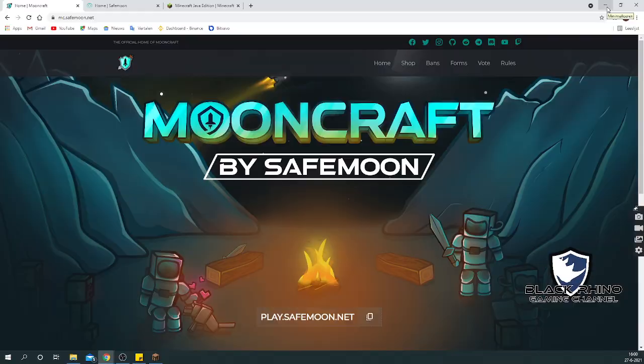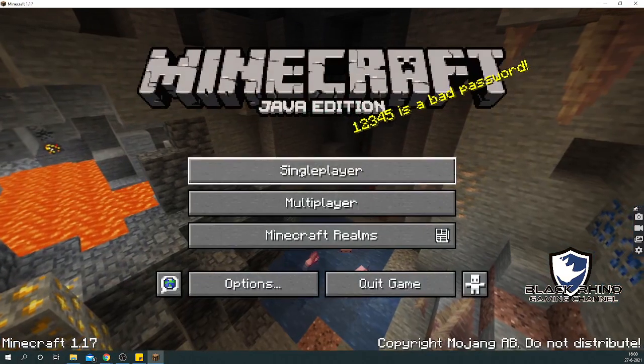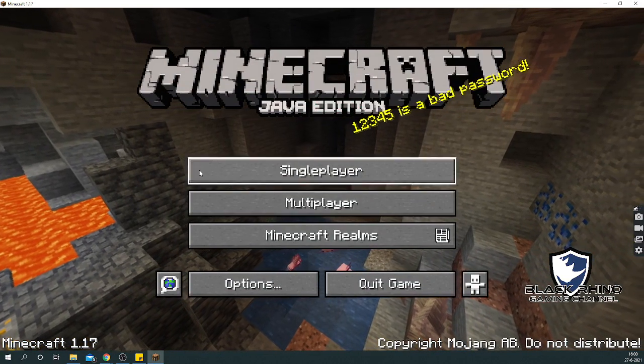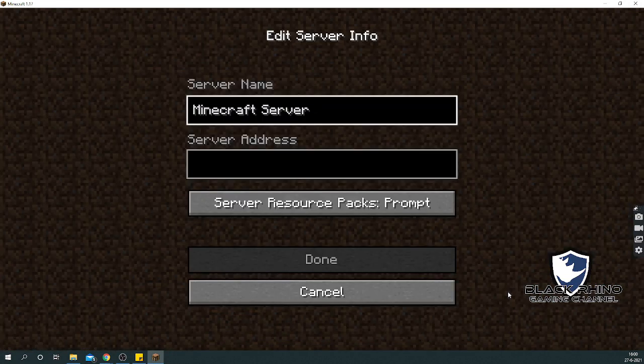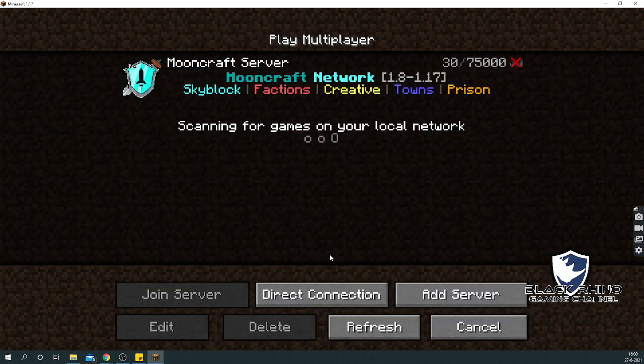Head over to your game — just launch it. This is your home screen. Look at the 'Multiplayer' tab right here, click it, then click 'Add Server'. Paste the address right here and change the name from 'Minecraft Server' to your preferred name. Press 'Done' and you can see it has popped up.